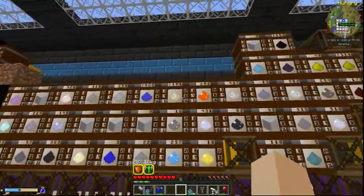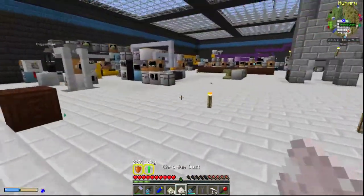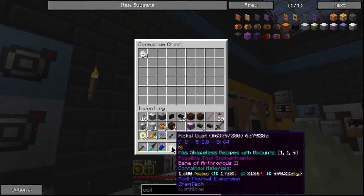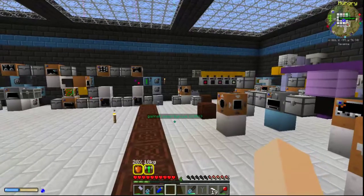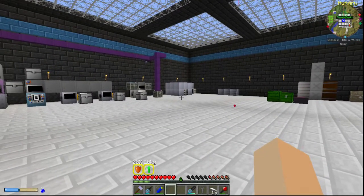Let's go ahead and get that in the smelter and get it started. For some people I'm sure they have plenty of Nichrome sitting around, because when you first start making stainless steel, making Nichrome is quite easy. So we'll get that stuff started and let it run. We'll have to make the Invar next. I'm going to try to go through most of the changes at the very beginning, and then I'll start building and testing everything after that.